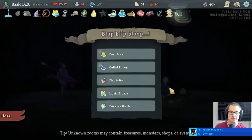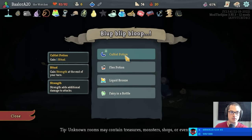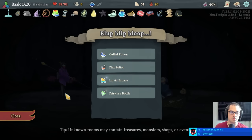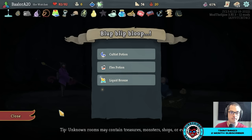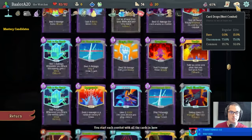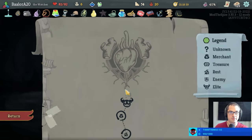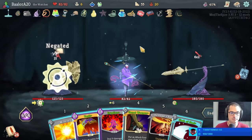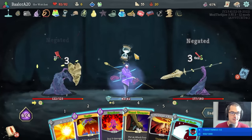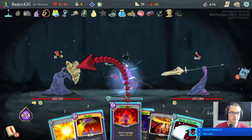Let's buy the cauldron. We get fruit juice, which we drink. And our choice of cultist flex, liquid bronze, or fairy in a bottle — I'll take the fairy. Seems pretty encouraging. I'll keep the liquid memories. Good job, Cauldron. Tim Tim with two months in the prime sub — much appreciated. There are some who call me Tim Tim.